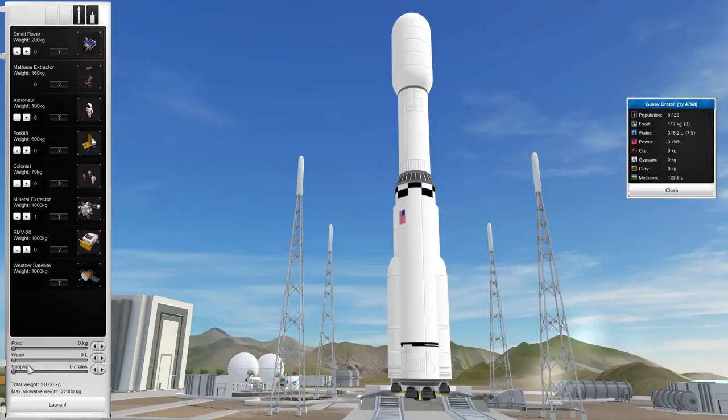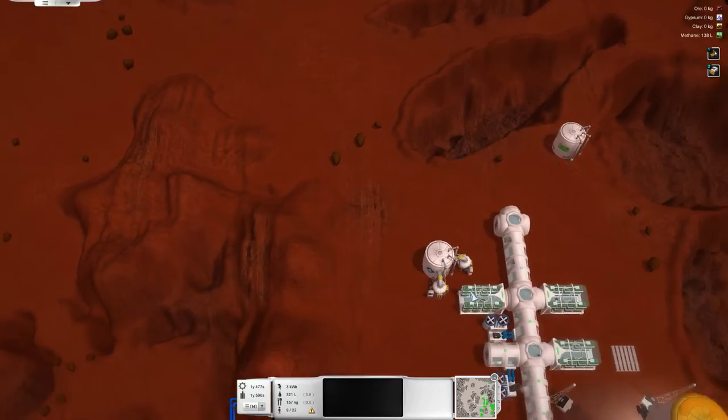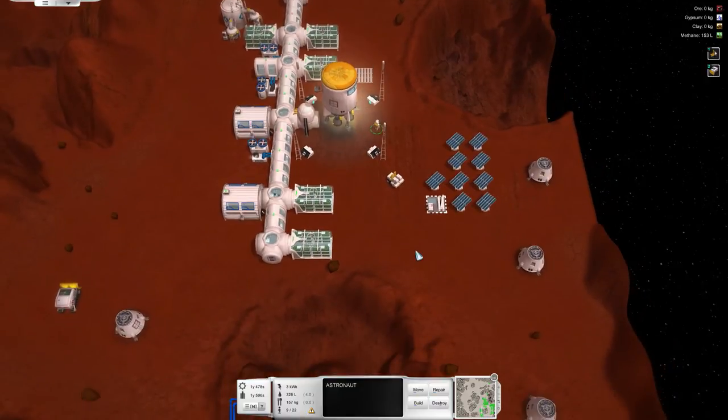Mineral extractor — I want one of them. I want all the supplies I can grab, and just a little bit of food, and that will work. The ship is going to land, we grab resources, everyone is happy.